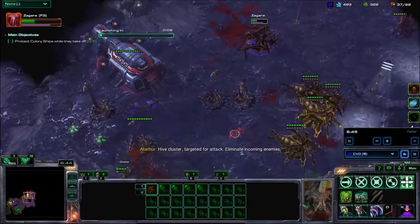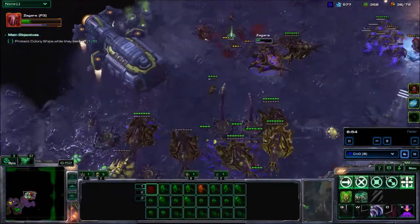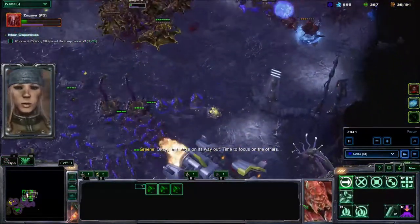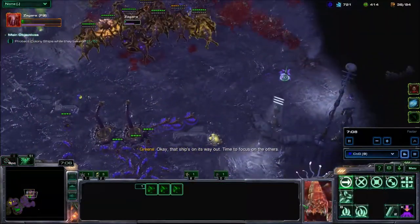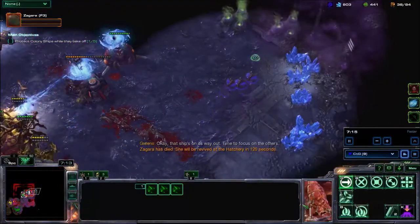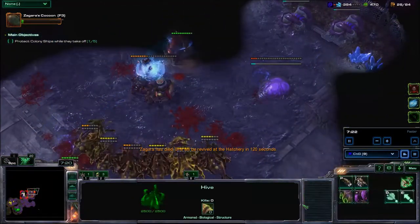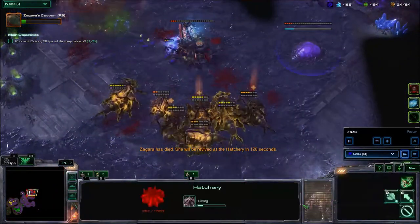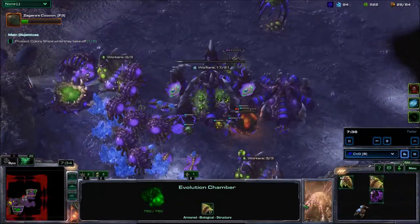The damage from Black Death is based on the unit's maximum health, which means the higher the full health of a unit is, the more HP they lose per second. Those buildings are actually damaging my hatchery, but it looks like my ally is on it. It's very nice to have a skilled ally.